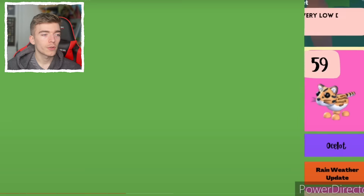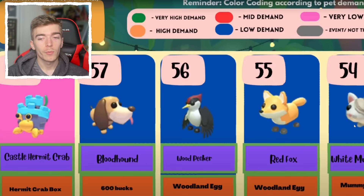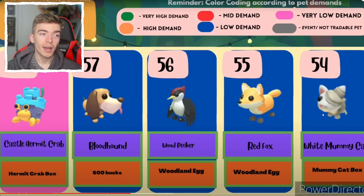The ibis, a koi. The dark pony, the happy duckling, and an ocelot. I'll tell you which pets I don't have once we get to them, cause there are a couple of pets I don't have to complete my journal — and if you have them, I need them. Now we're moving into the low demand section: the bloodhound, a woodpecker, a red fox, and a white mummy cat — you can't actually purchase this for 600 bucks right now, so the value of that is obviously going to go up.